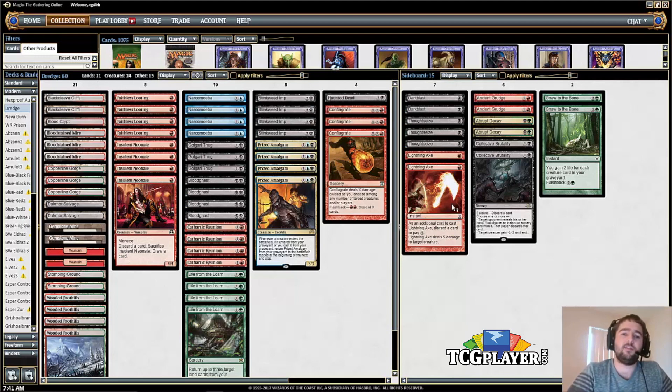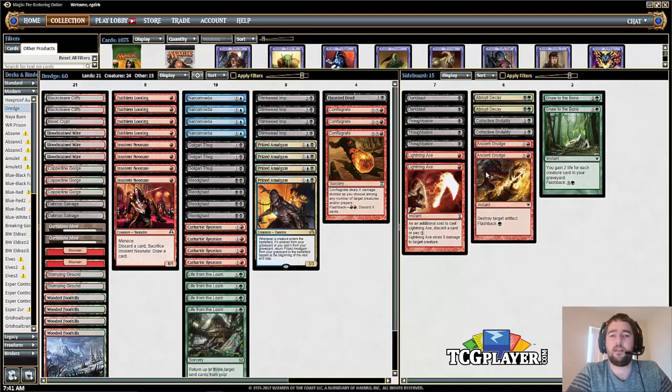Both Collective Brutality and Lightning Axe are discard outlets, but they also do other things, so you're able to board out some of your other discard outlets for more interactive ones. Gnaw to the Bone is great against burn and aggro — if you resolve it and your opponent doesn't respond with something like Skullcrack, you will just win the game. Ancient Grudge is here for artifact decks, and the flashback is actually more important than the front half. Dark Blast is for small creature decks — sometimes you'll face Infect or Affinity and you'll want it.